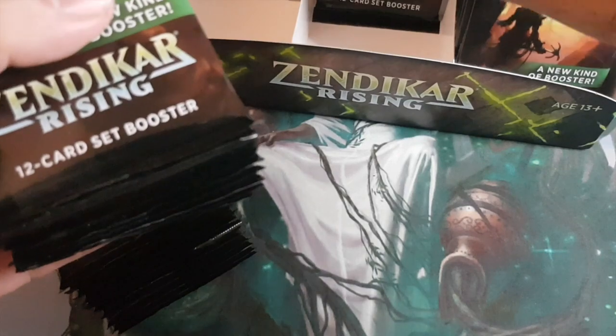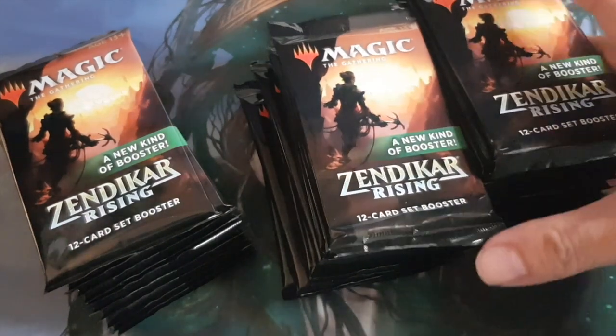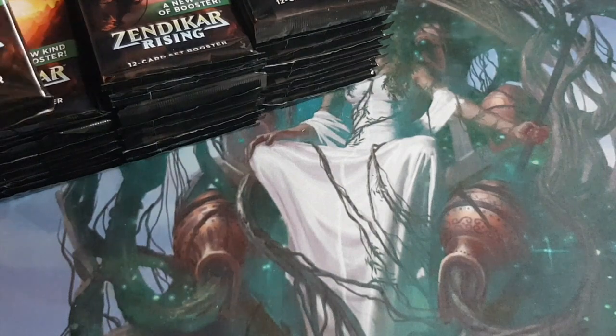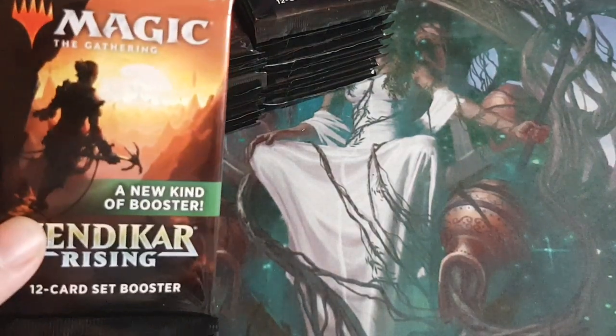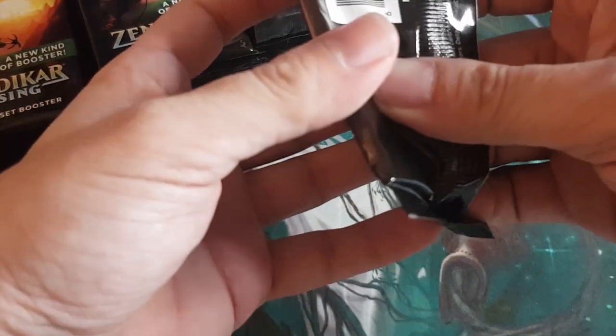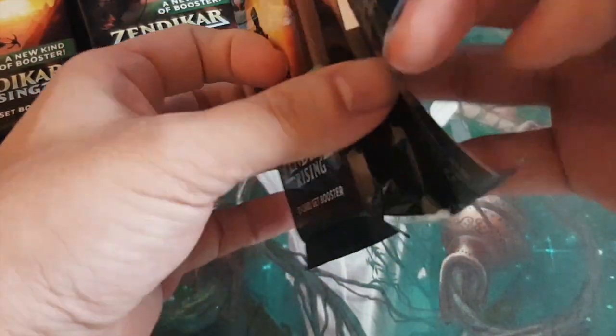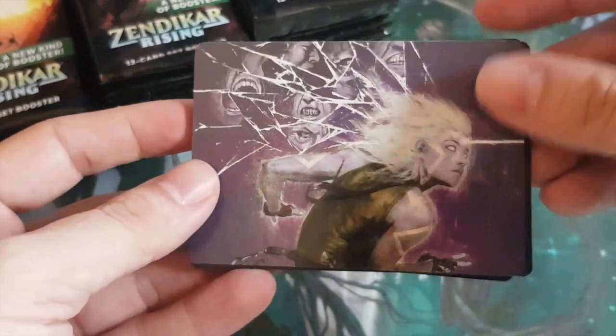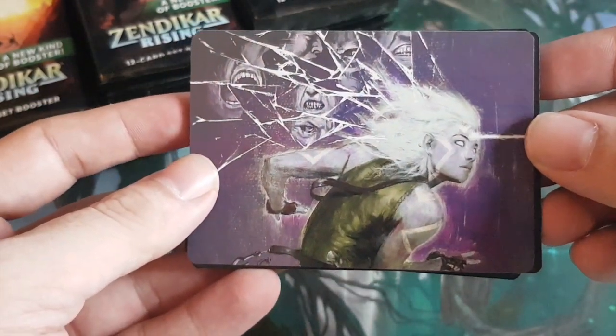Set boosters have 30 packs in a box rather than 36 for a regular booster box. Collector boosters have 12, and these have 12 cards per pack. The pack starts with an art card, then a land slot, connected commons and uncommons, a head turner, and a wild card slot where you can get anything from common to rare or mythic — so there's a higher chance of getting rares.